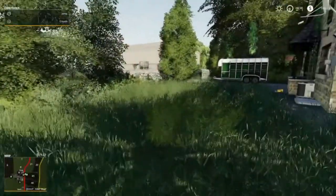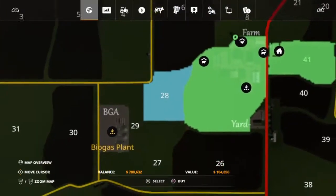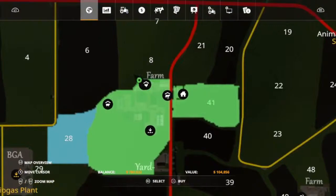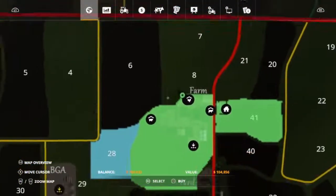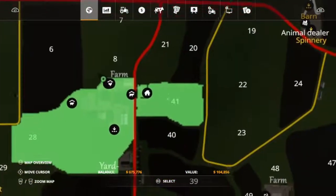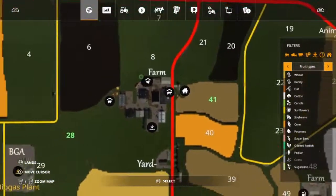That barley is going to be for the chickens. And then we're going to buy Field 28 as well, which will get us all the grass in that field which we can use to feed the sheep. We can also use it to help feed the cows — we can make some hay and some silage from there for the cows. So that can basically be all of the cow and sheep food from one field. Later on I'm probably going to buy Field 8 as well to make sure we have enough food for all of them.